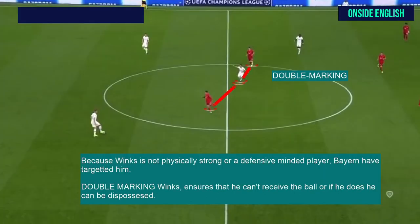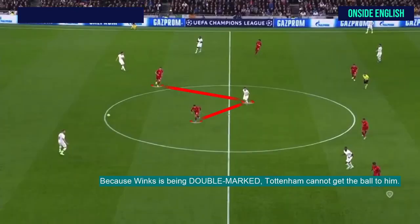Because Winks is not physically strong or a defensive minded player, Bayern have targeted him. He is their focus. Double marking Winks ensures that he can't receive the ball, or if he does, he can be dispossessed quite easily. Because Winks is being double marked, Tottenham cannot get the ball to him. And because he has good passing range, it's harder for Tottenham to start attacks from here.